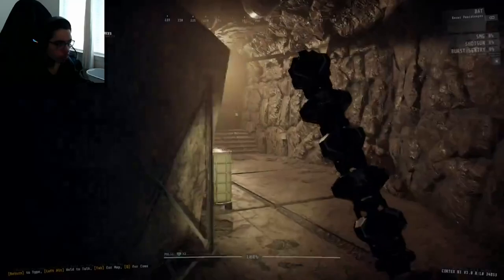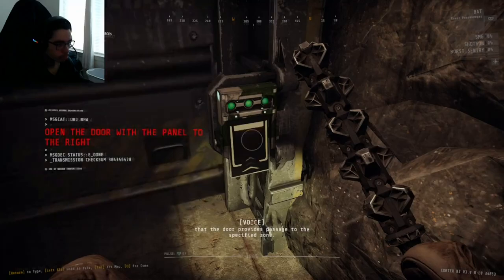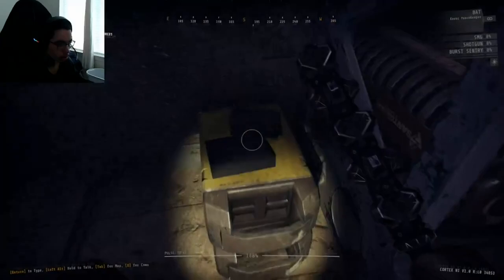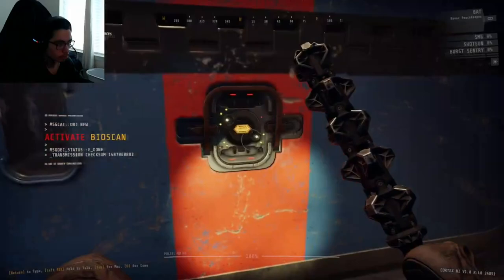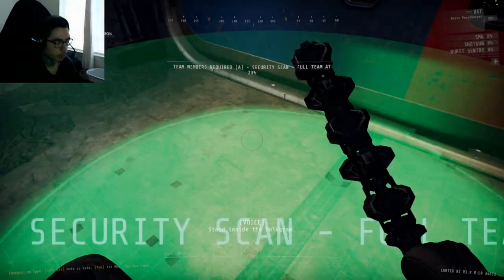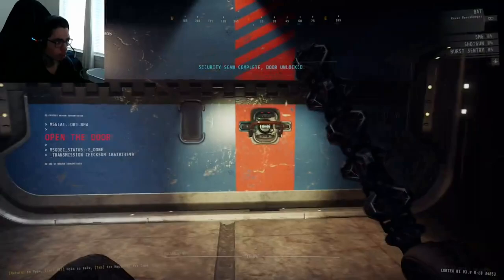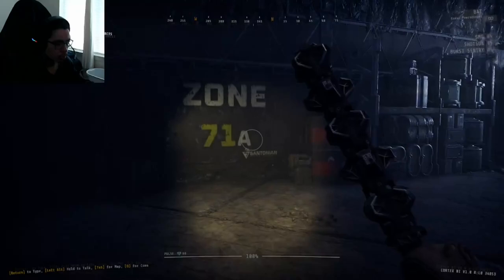Advance to zone 71. Main objective: complete training operation — reach the forward exit point. The text in the top left corner of a door indicates the zone it provides passage to. We reach zone 70C. It's just locked. There's a team members required scan — we got to stand in the circle until it opens. I wonder if you can play solo, but I'm pretty sure you can. Open the door.